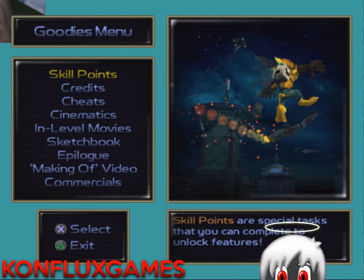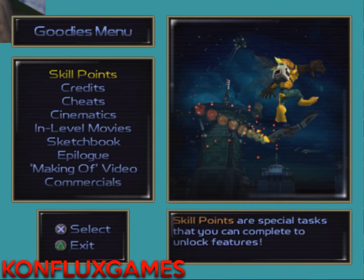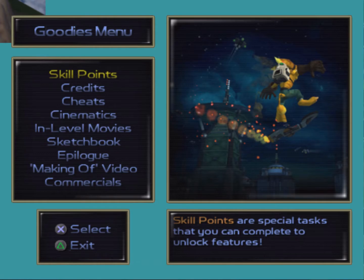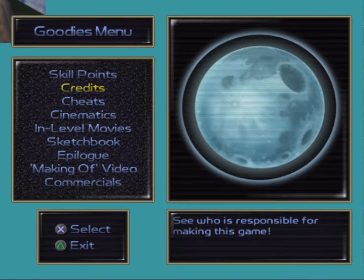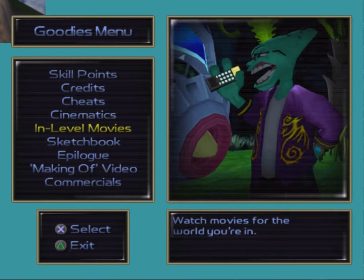Hello everyone and welcome back to Let's Play Ratchet and Clank. When we last left off, we had unlocked every skill point, every gold weapon, and completed the game. We've 100% of the game, and now we have a large number of things that we can check out as a result. So let's do so, shall we?